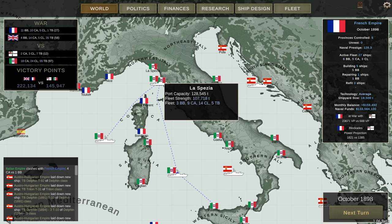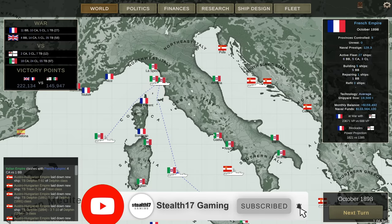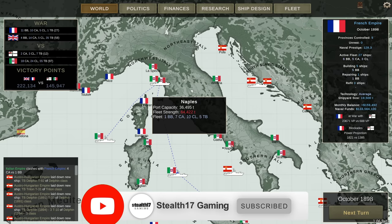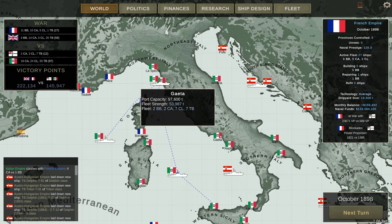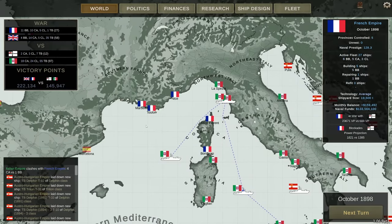The Italians have 18 heavy cruisers, 24 lights, 55 torpedo boats, and of course their battleships are like Schrodinger's battleships — they exist and they don't exist. You can see them in the harbors and as fleet strength, but they're not actually listed as ships there, which I have already submitted as a bug report.